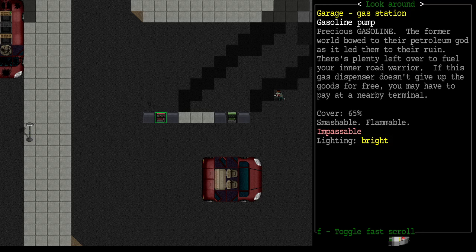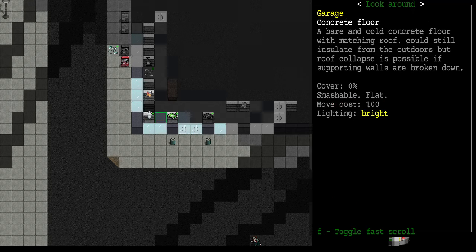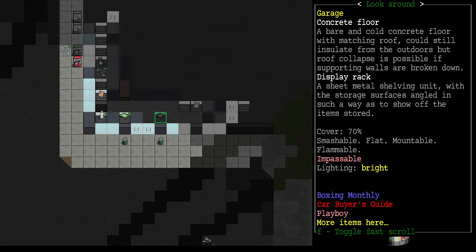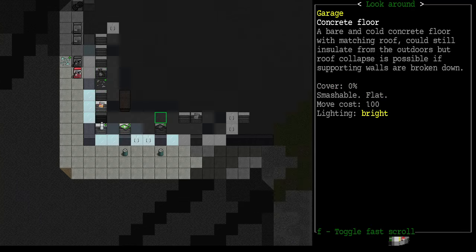'There's plenty left over to fuel your inner road warrior. If this gas dispenser doesn't give up the goods for free you may have to pay at a nearby terminal.' And a diesel pump — this is the main attraction for me because it's to fill our prison van. The gas station itself has a garage with books, food items, and a bottle jack — it's going to be very lootable.